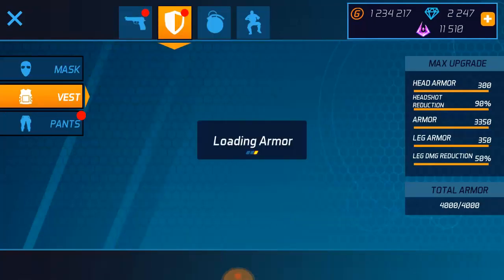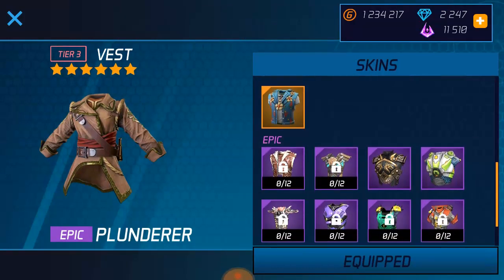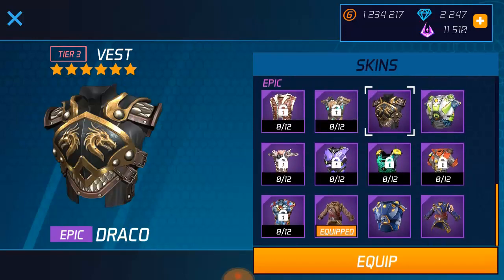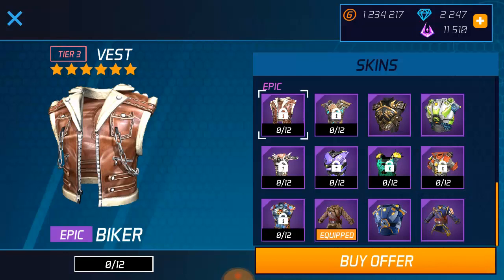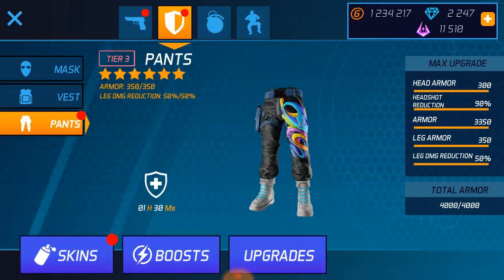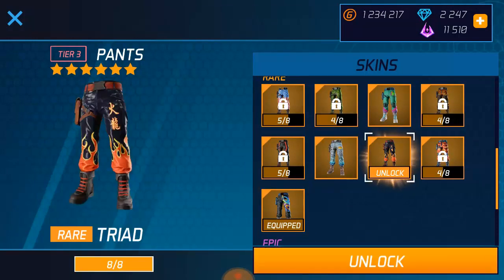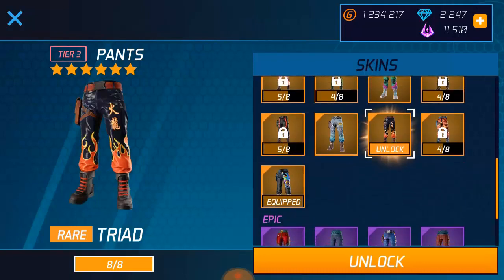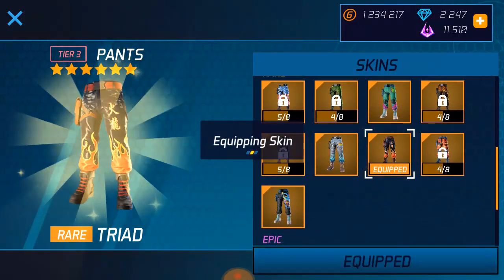Same thing goes for your vest. If you want to change your vest, go ahead and press skin. Then go to the armor you want to use — select the vest you'd like to use. If you don't have this vest because it's showing 95,000, I'm not going to buy it since it's not free. I'm going to press equipment. And the same thing goes for your pants. I'm not changing my outfits for now; I'm going to change it later. I'll use this one because it shows unlock. This one is showing buy with your shield, but I'll press unlock.